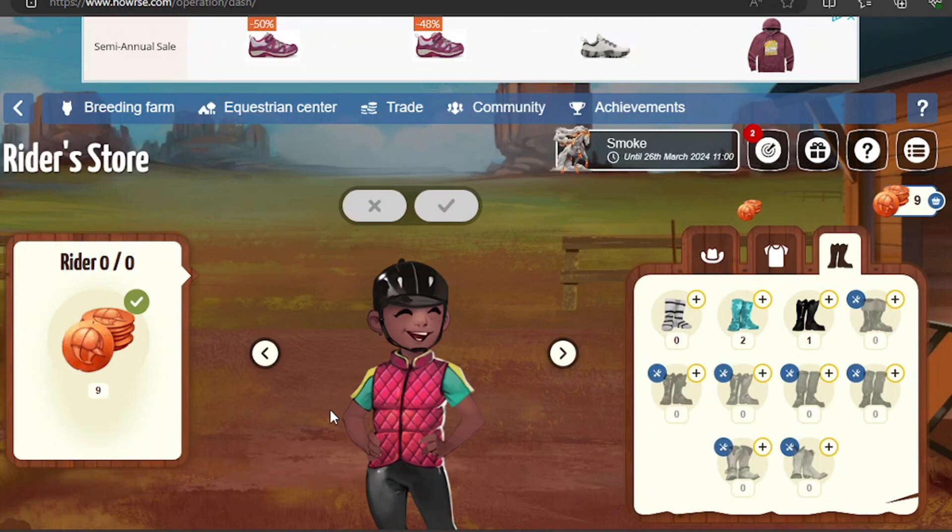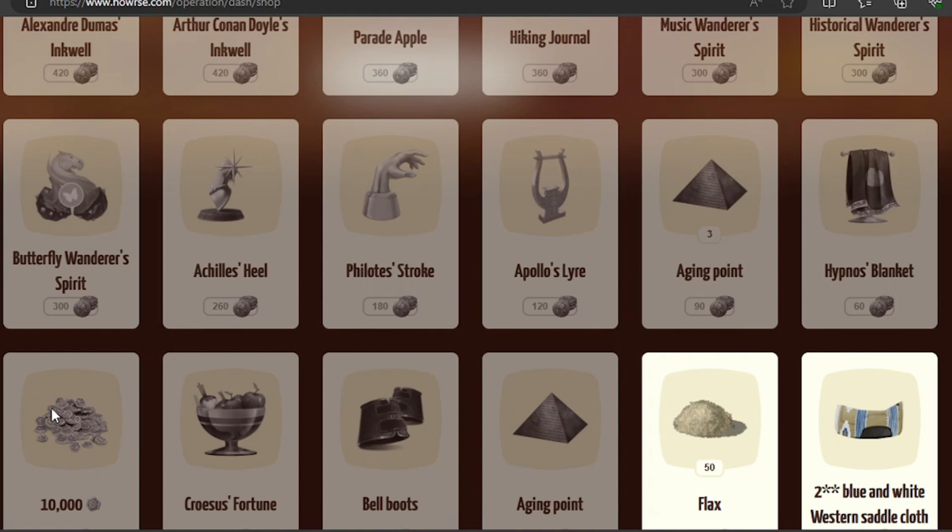Now we're going to look at the prizes you can win. Each of the customers gives you little tokens, and you can use them in this store to buy stuff. Here we have fragments for Smoke, which is the new divine — we'll take a look at her in just a second. There's the basic stuff: two-star tack, bonus items, aging points, equus, and small black market items.